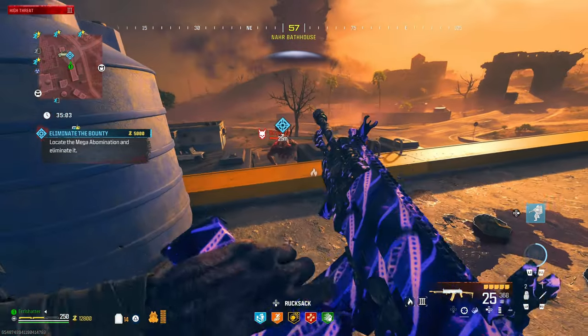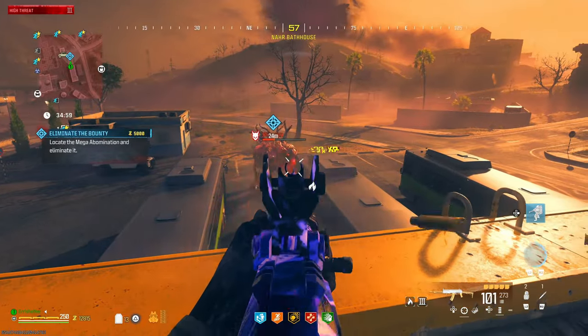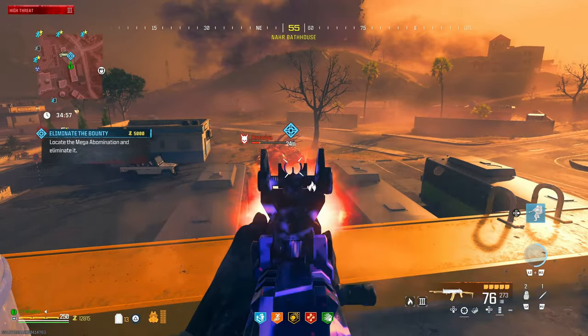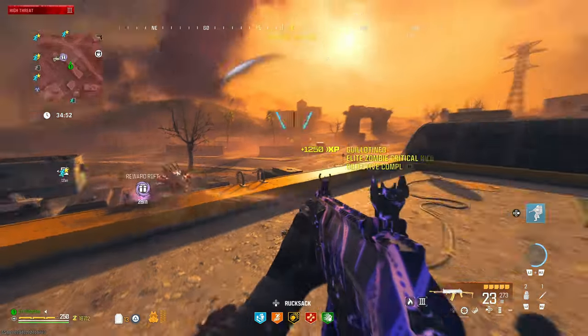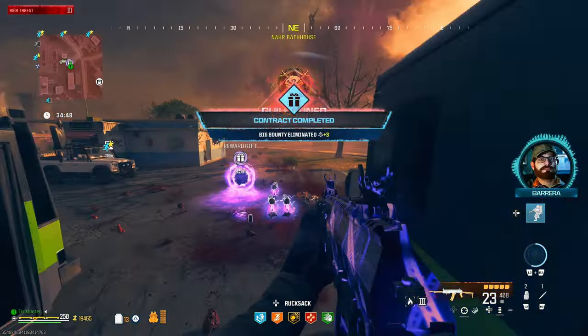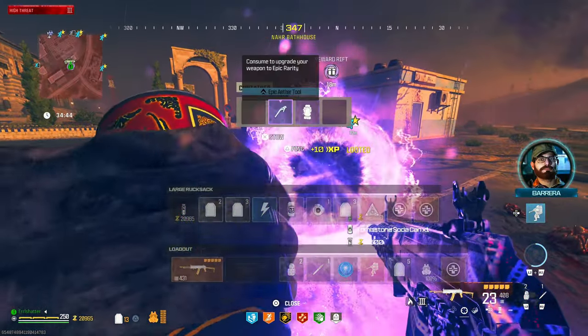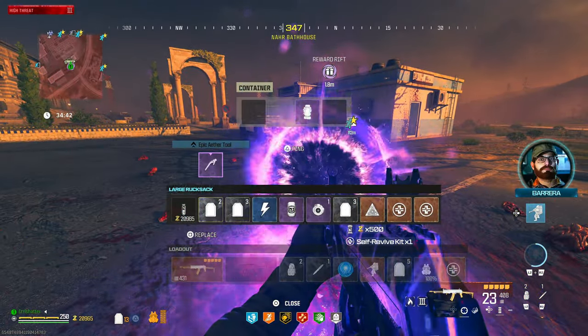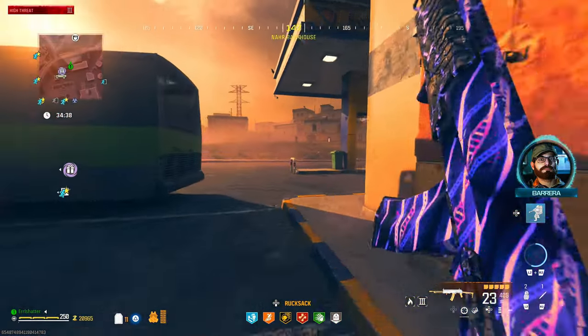Sometimes it's a little buggy and it doesn't work as effectively — like if you're fighting zombies you won't really want to spam it, especially if you're spamming the ADS. But we absolutely destroyed that guy. He gave us the tombstone, which we didn't have already, and we got a tool. Great rewards.